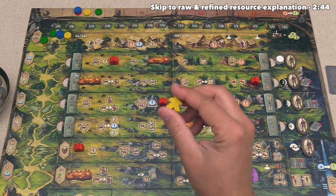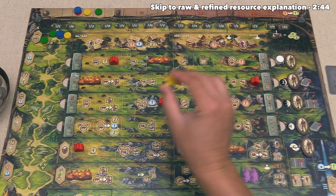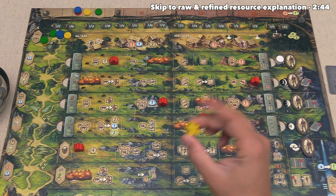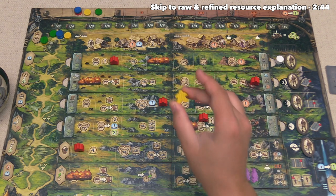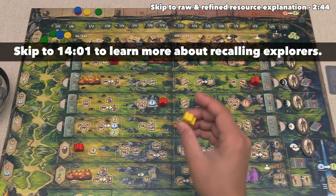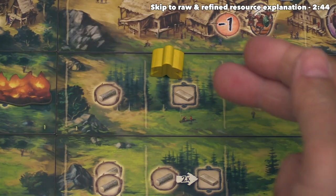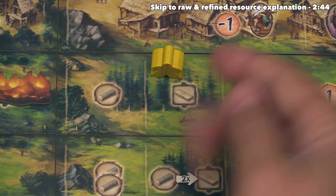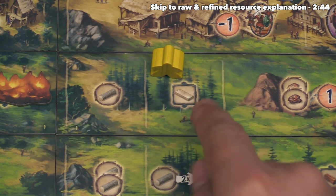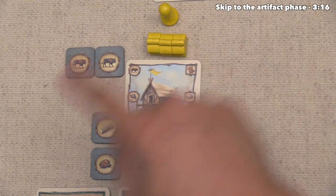For the first turn we're going to place an explorer. They can go down onto any one of the active locations on the map, but the farther you go down on these rows, the longer it will be until you get access to this explorer again in the future. Let's start simply and put our explorer right over here. This location has a square lumber symbol, which means we will immediately take one of that resource from the supply and store it in our clan area.